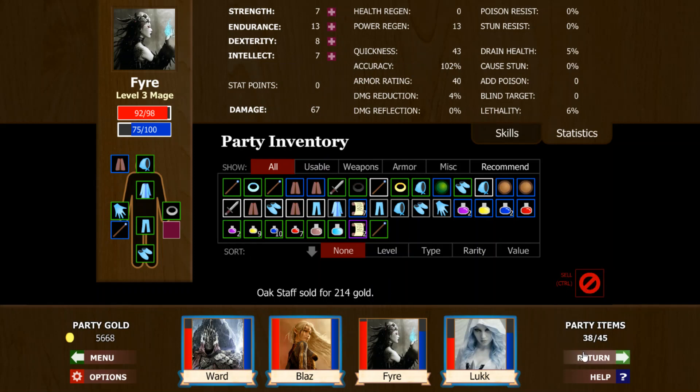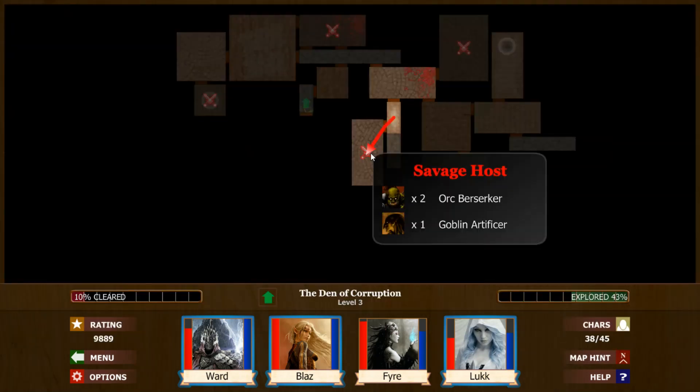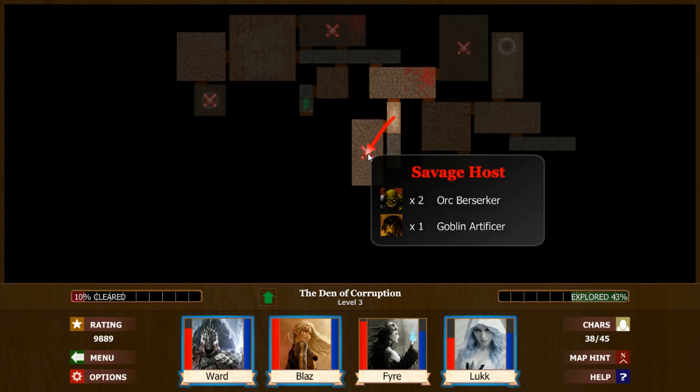So I'm going to go ahead and let this oak staff go. I think we're ready — 102 damage there. I'm not sure what we're going to do with Ward. We're going to see what happens here. This is going to be a little bit tricky. But we've got the stuns. Let's just start working it.